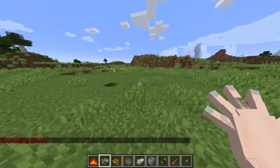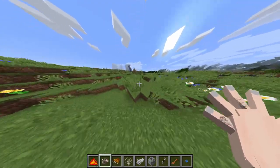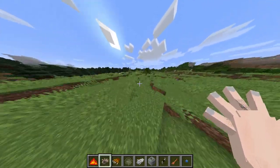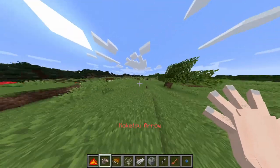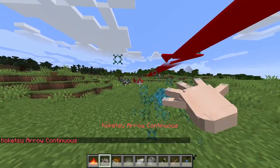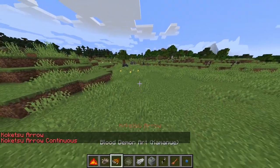Next you got Yahaba's blood demon art — I want to find an animal to show he pushes them away. There's a sheep right there — sheesh, I just launched the sheep, what's the range on this thing? It gets a lot of people. Then we have arrow and continuous arrow — why is arrow so toxic in any demon slayer game? Nothing really different between them.